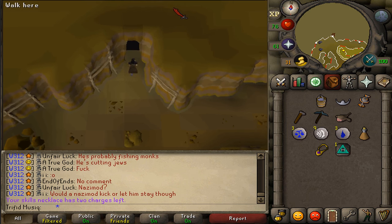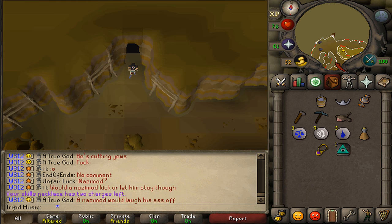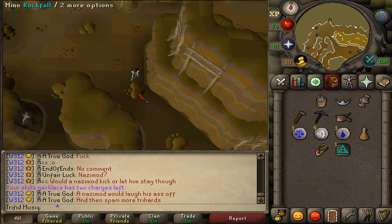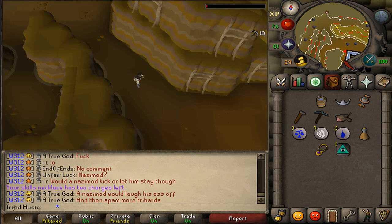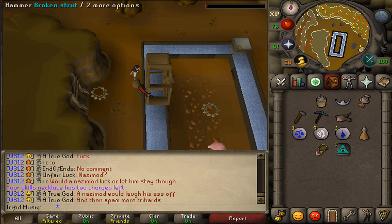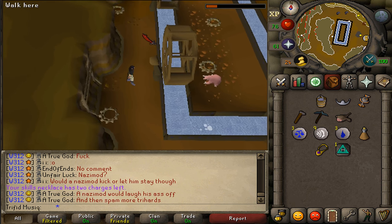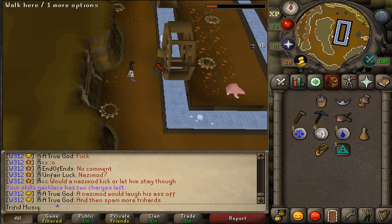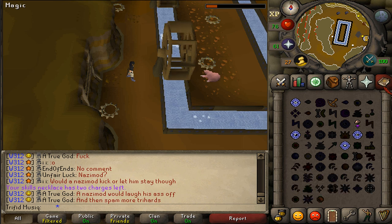Once you've climbed down the stairs you'll be in the scorpion mine. Go south to the dungeon sign, enter the cave, then go south. Use your pickaxe to mine the rockfall. Go a little bit southeast to the western side of the water where you'll find broken struts. If they are not broken, hop to different worlds until you find some. Fix at least one of them and this will be task number 6 completed.